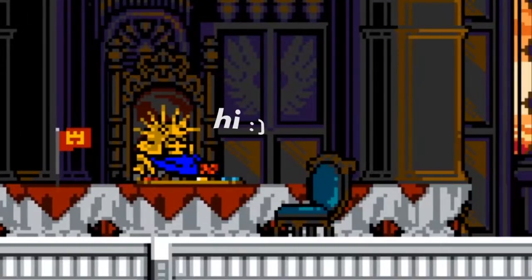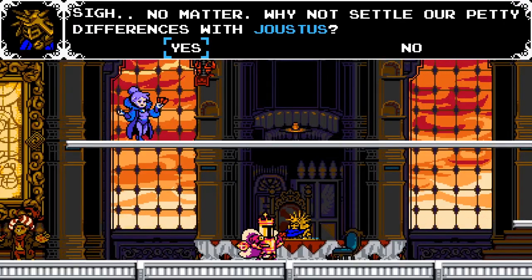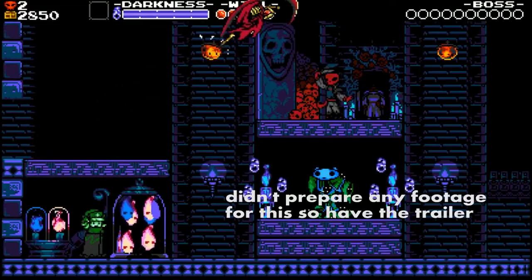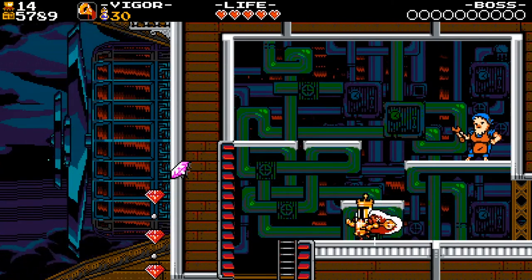After you beat each boss, they appear in the main hub area, which is a flying ship this time around, and you can challenge them to play Joustus with you. The ship you travel in is very reminiscent of the Specter of Torment hub area, and it's nice seeing how it's getting filled with enemies and bosses you previously defeated.